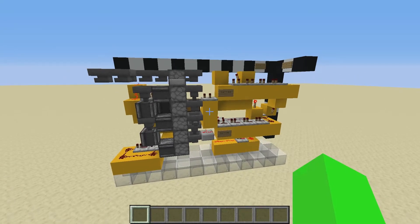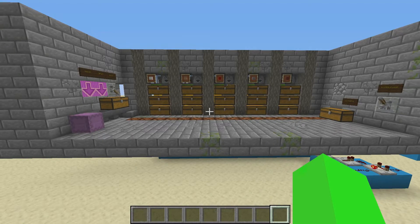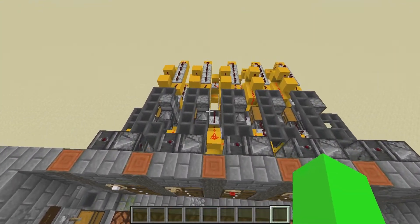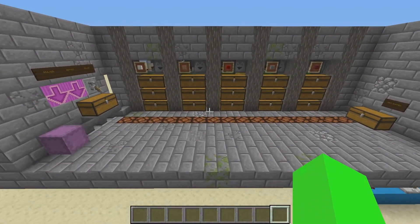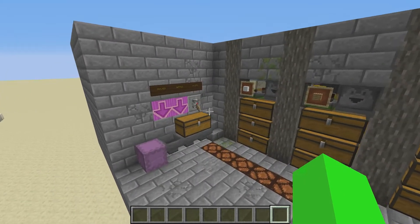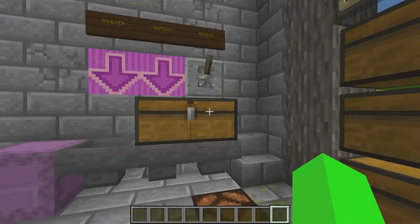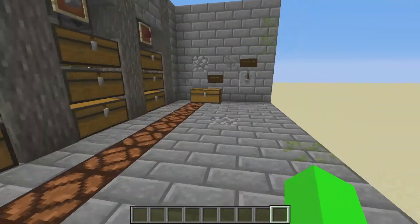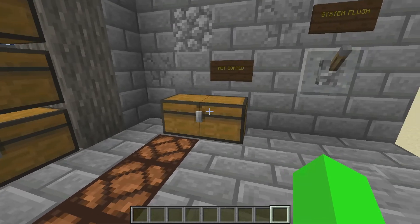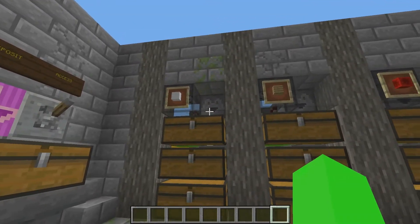So let's take you over and I'll show you some practical applications for this multi-item sorter. I've set up five slices of the sorter with some added features to show how you'd use this in a survival world. I have a shulker unloader, a deposit chest, quick access to the rear of the device, an unsorted items output, a system flush — which I'll explain shortly — and some overflow capabilities built in as well.